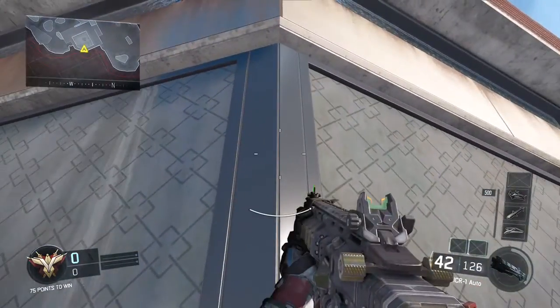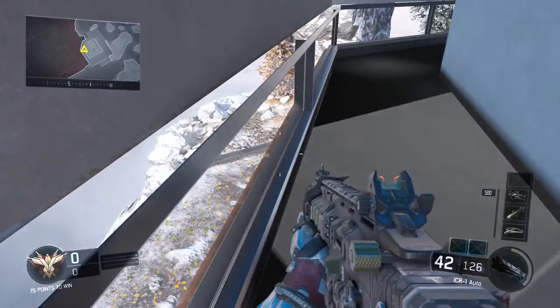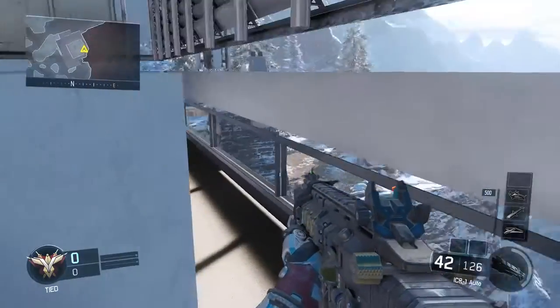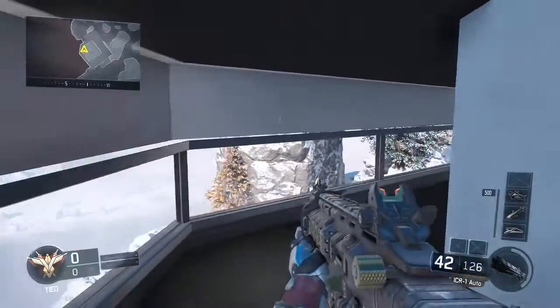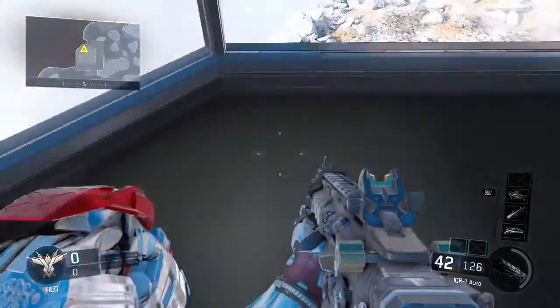I've seen everyone doing this on YouTube and I was just trying to figure out how. But yeah, if you just keep pushing forward at that ledge and doing little taps on the boost jump, you'll get up inside this room just crouching.